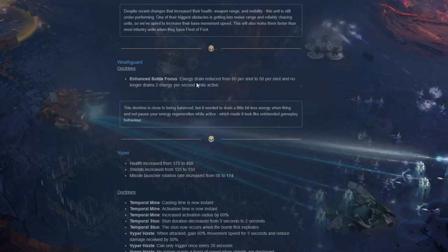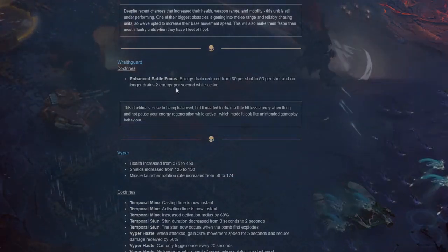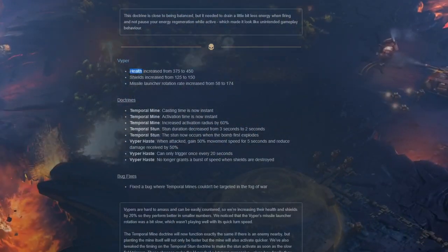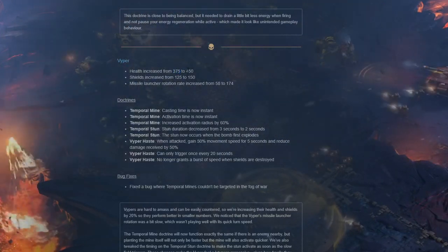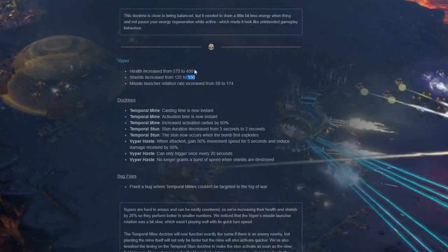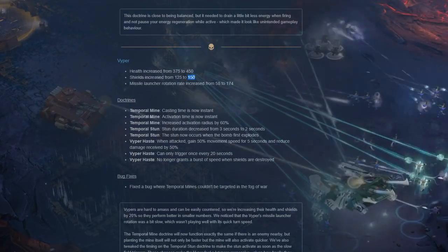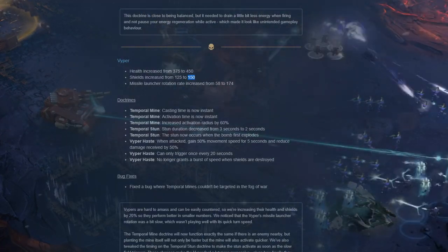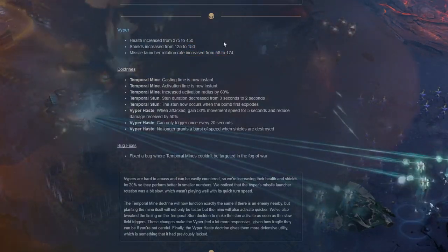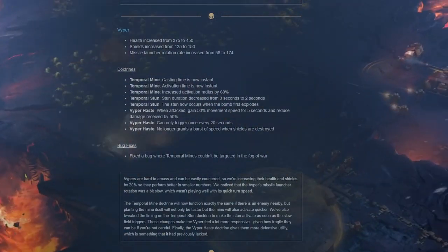Wraithguard doctrines: enhanced battle focus energy drain reduced from 60 per shot to 50 per shot, and no longer drains 2 energy per second while active. Viper: health increased from 375 to 450 - big health increase. Shields increased from 125 to 150. Missile launcher rotation rate increased from 58 to 174 - so it now hits targets earlier instead of taking forever.